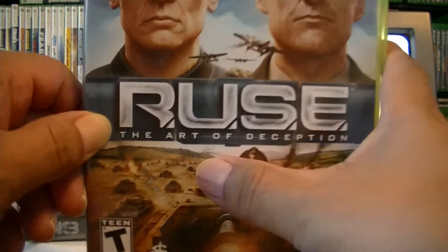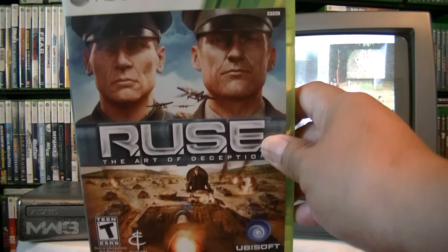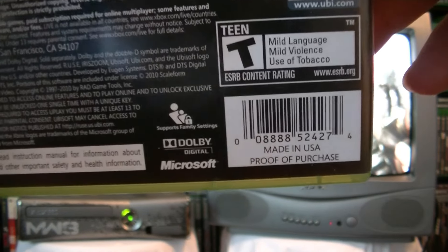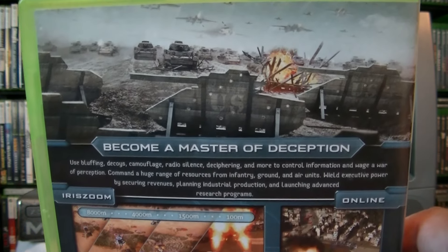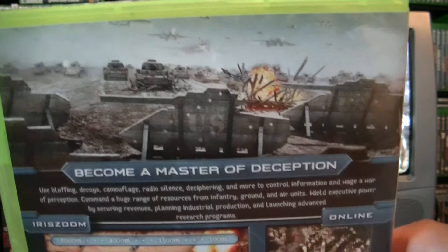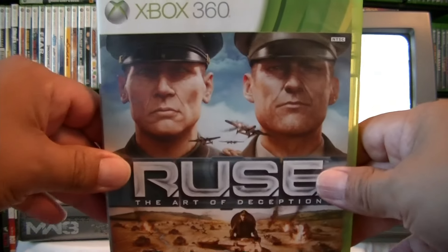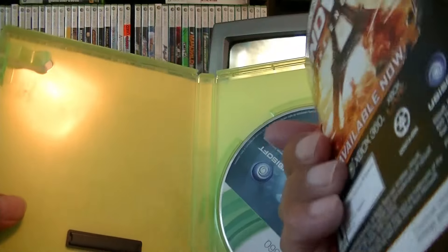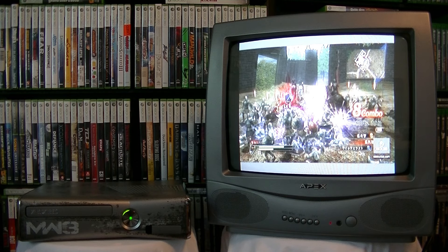The first one is R.U.S.E. — the Art of Deception. This is an RTS game you can pick up on any platform, including PS3, so it's not an exclusive. Check the back so you can look at the UPC. This is a good one to get because you can play tanks, ships, and aircraft — it's like a war game. A good one to pick up if you're an RTS fan or if you just like these kinds of games. Let me crack this open — here's the manual and here's the game disc.